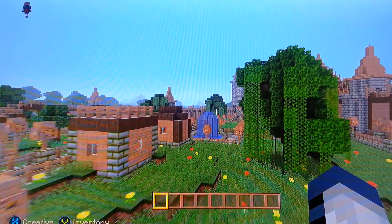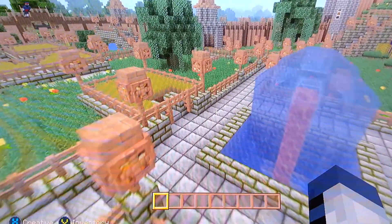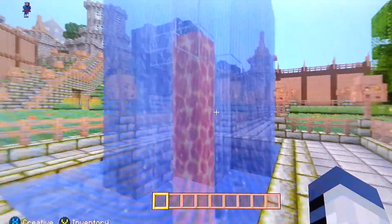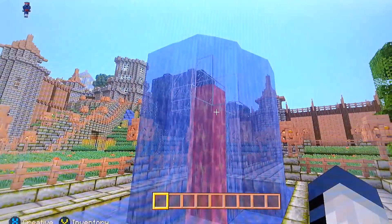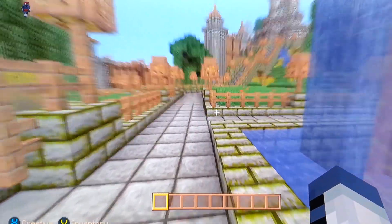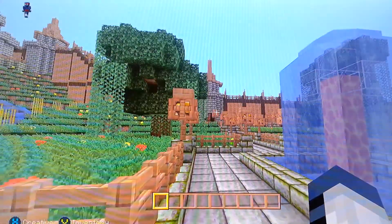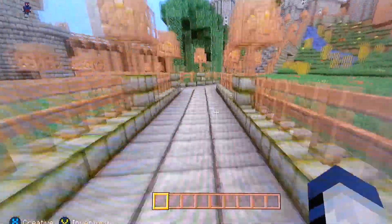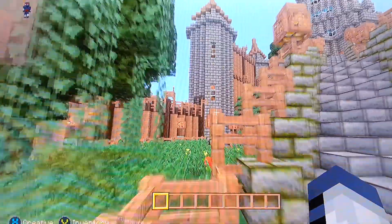We'll go back this way — we've got some big old trees growing and this nice little lava water fountain made with a bit of glass. I thought that was kind of cool; it took me a little bit to make sure the lava did not turn into cobblestone. There are lots more towers and things this way too.